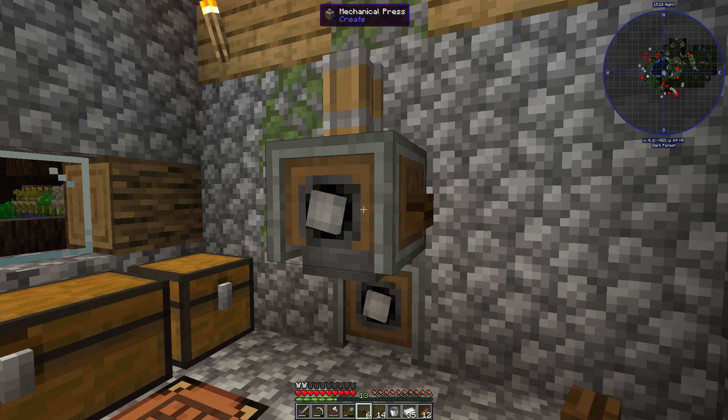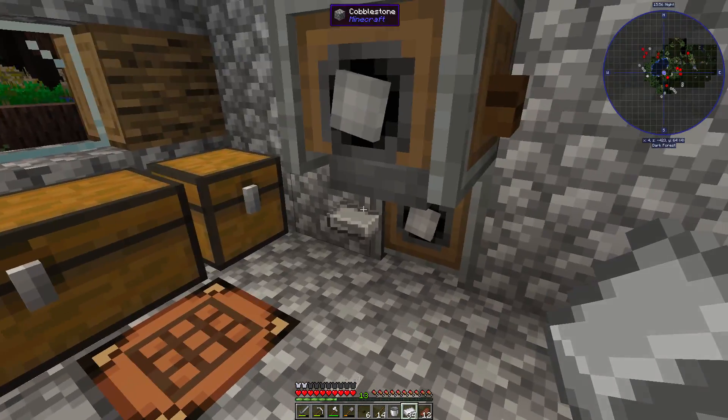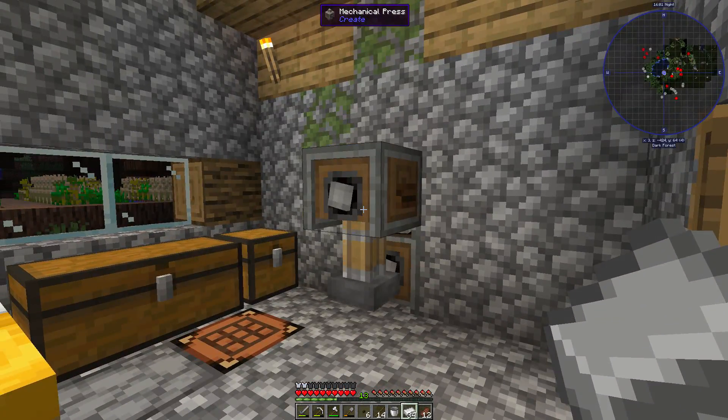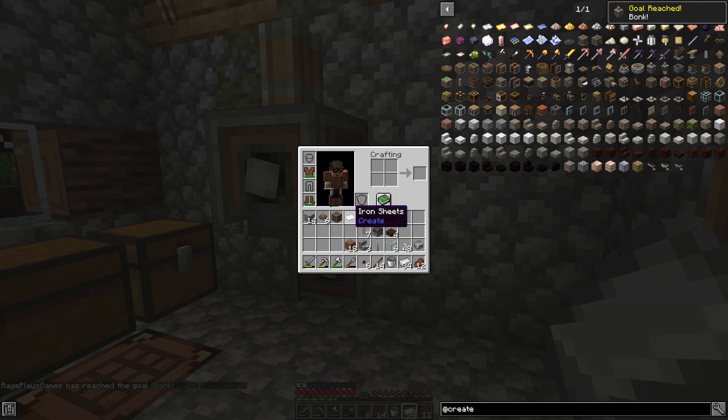Sorry about the confusion - it turns out when you read the description for the mechanical press carefully, it says 'when powered by redstone' and 'when above a mechanical belt.' So you need to power it by redstone to activate it, which makes sense - it's not constantly running. This thing makes some noise. So we take an iron ingot, throw it below the press, push the button, it falls down, and now we have the achievement 'Bonk,' which is pretty accurate. And we now have an iron sheet.